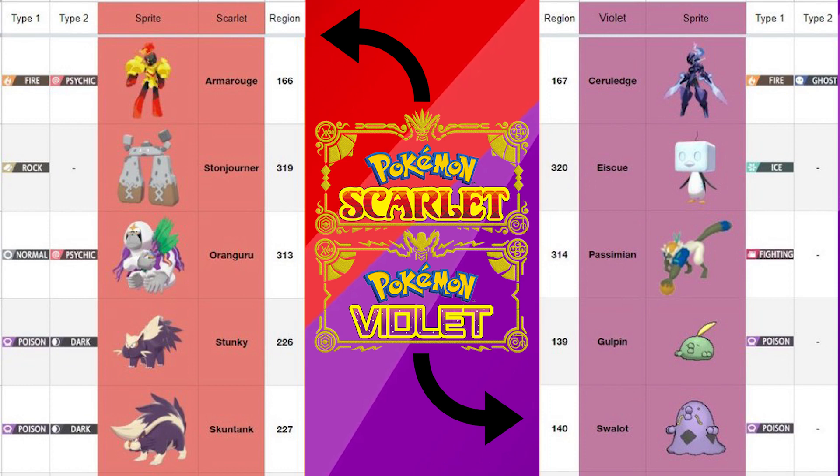That's for Scarlet, and then for Violet we have Ceruledge, Ice-Q, Passimian, Gulpin, and Swalot.